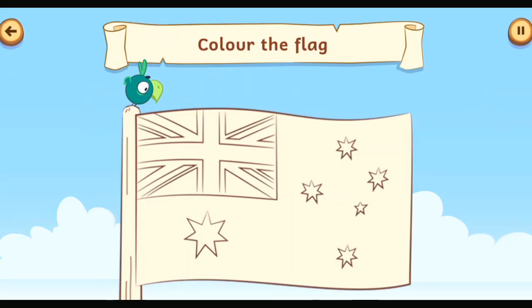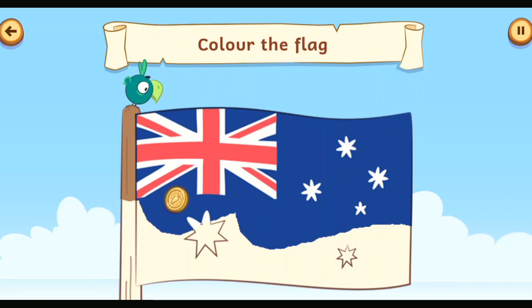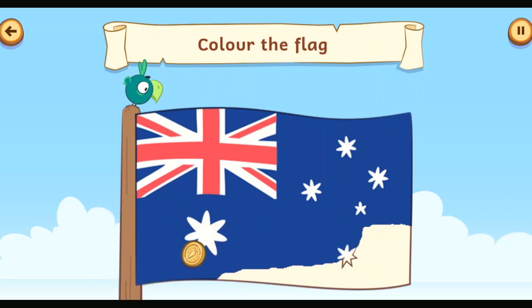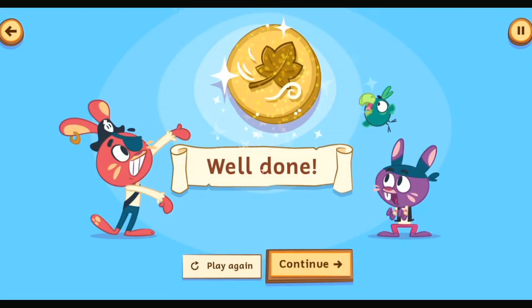Wipe the screen to colour the flag. The Australian flag. Australia is located in the southern hemisphere, so its seasons are the opposite to ours. When it's winter in the UK, it's summer in Australia. You've just collected the seasons coin.